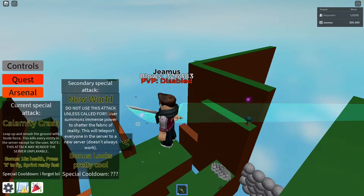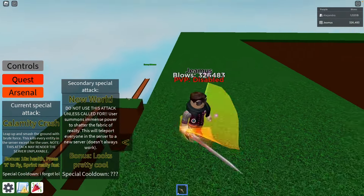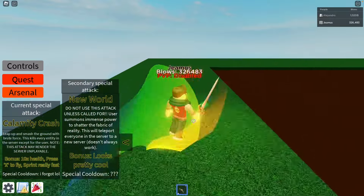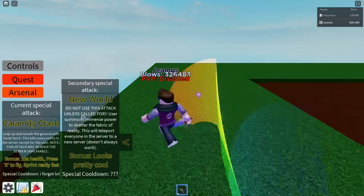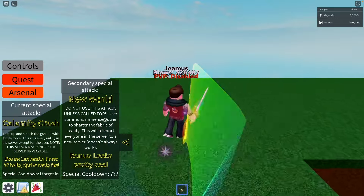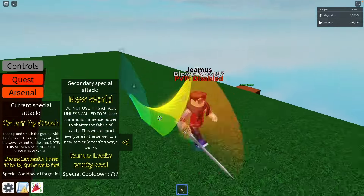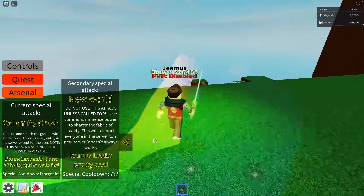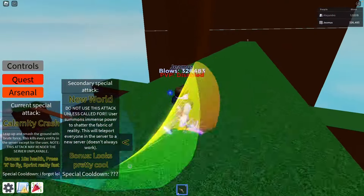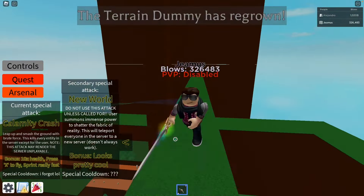And then the next ability, which I had open a few minutes ago, is the New World. I had a video about this earlier — it's just New World. Do not use this attack unless called for. The user summons immense power to shatter the fabric of reality. This will teleport everyone in the server to a new server, but it doesn't always work. And the special cooldown is mystery, which it doesn't really have one, because it just teleports you to a new server.